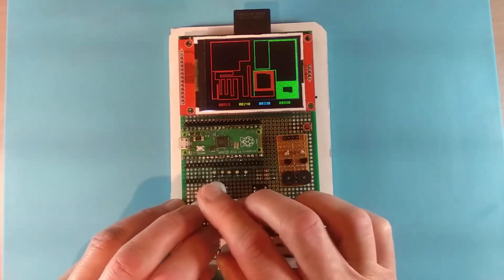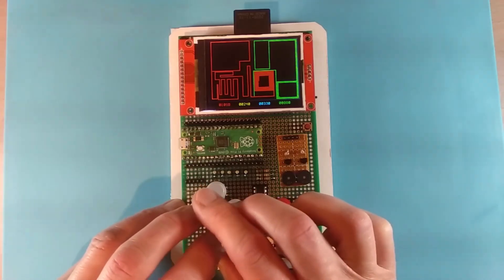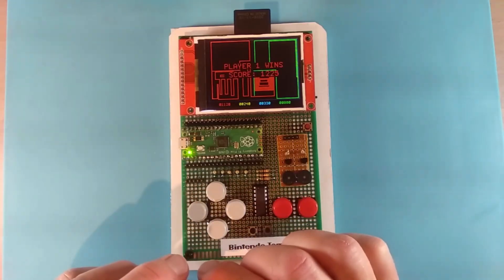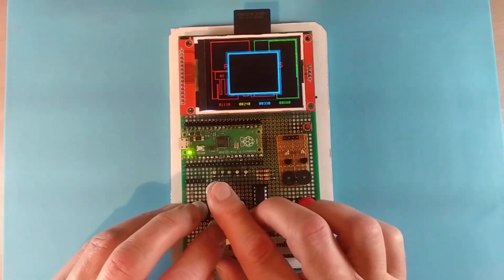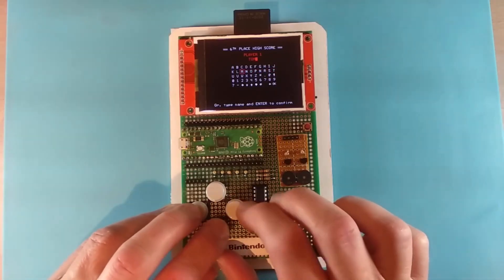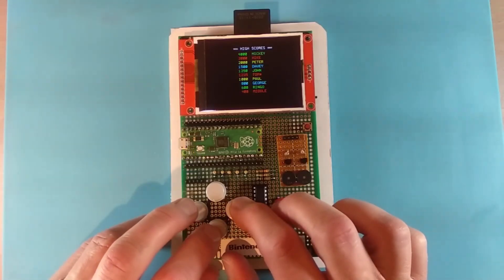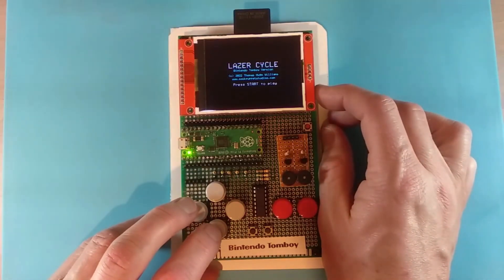The game ends when all the players have crashed. And that's game over. I can enter my name for the high score table, and it will be persisted on the PicoMite flash drive. And we are back to attract mode, so let's switch it off.